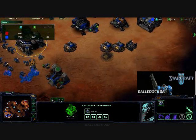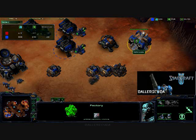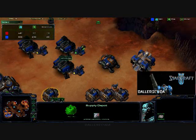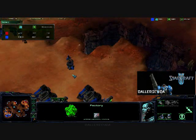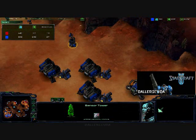But I do supply-block myself. I'm so bad at that. Supply depots — I think they're worthless so I don't think about getting them. I'm like, 'oh, I need barracks, I need barracks, factory or starport,' and I don't always think that's not going to do me any good without supply depots.